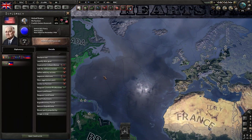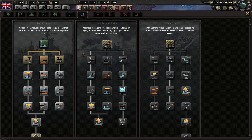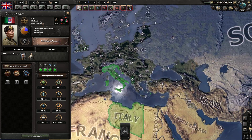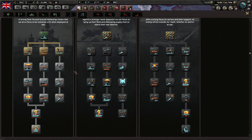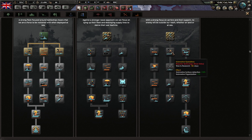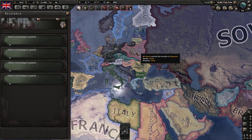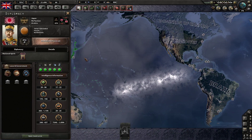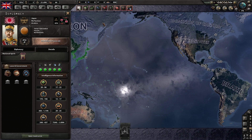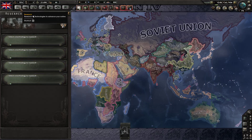Base Strike is the doctrine if you're focusing on carriers rather than battleships. It's similar to Fleet in Being, but it's really only viable for the USA and Japan since they're the ones with carriers. The rest should stick to Fleet in Being — for example, UK and France will be fighting Italy's navy in the Mediterranean. For Base Strike, start with the right side, then left side, and lastly the middle branch, since the middle is anti-sub which USA and Japan don't really need.